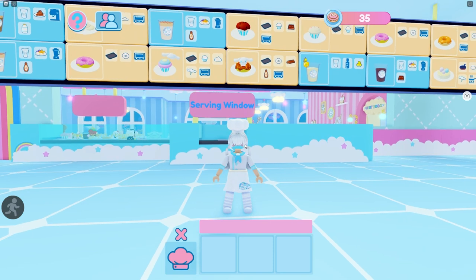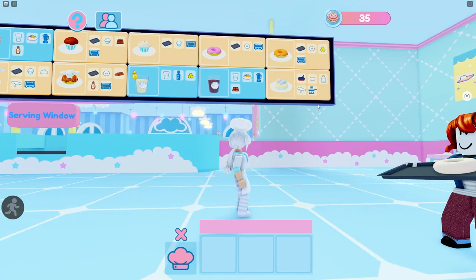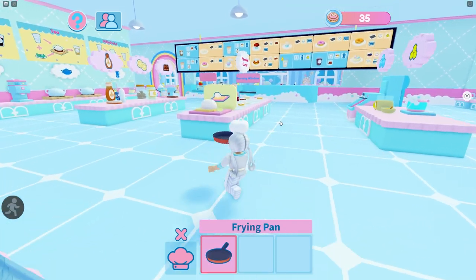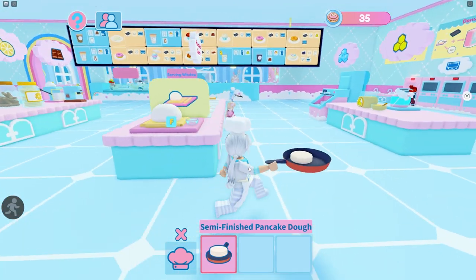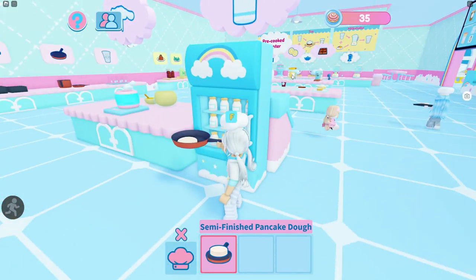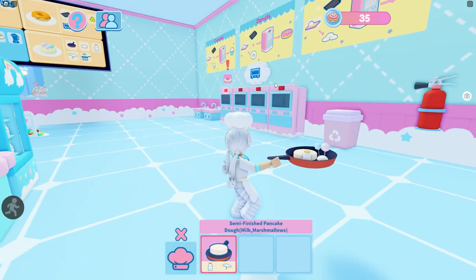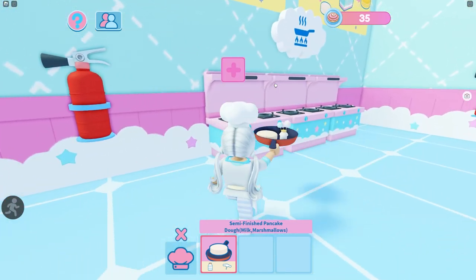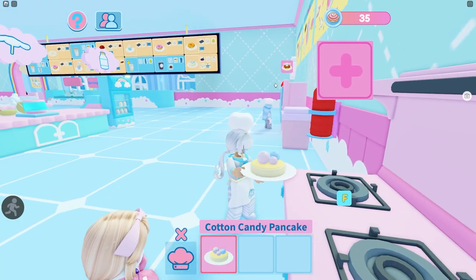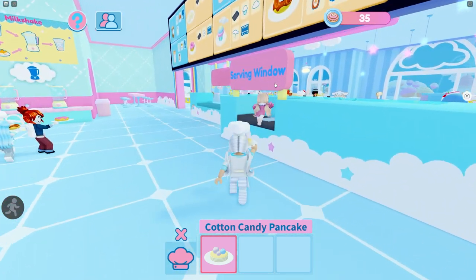Just like with the muffin, if there are added toppings it gets a little more complicated. We'll grab the frying pan, grab the pancake, grab the milk and the decoration. That's everything we need — then cook it up on the stove. Take it off and bring it up to the serving window for more coins.